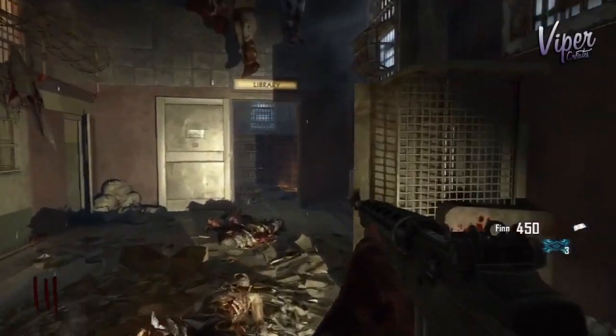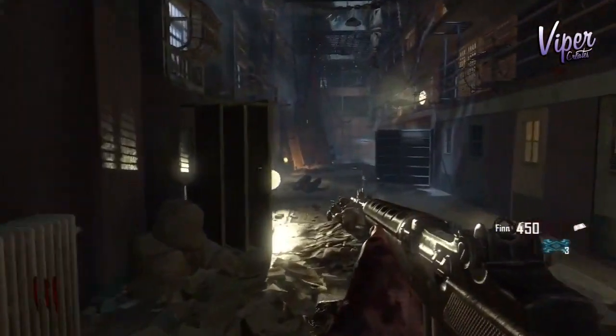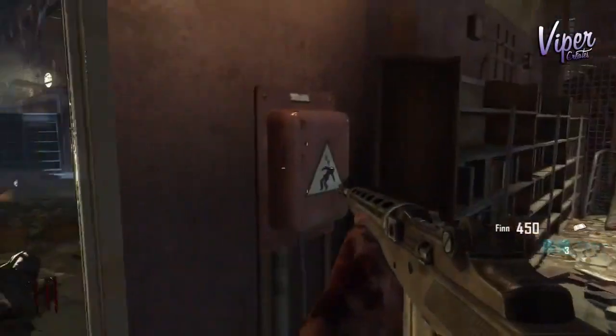What's going on guys, Viper here. Today we're going to bring you a tutorial on where to find all the perk locations on the perk-a-cola machines in Mob of the Dead. The first one I'm going to be showing you is Electric Cherry, since it's the closest to the spawn location.